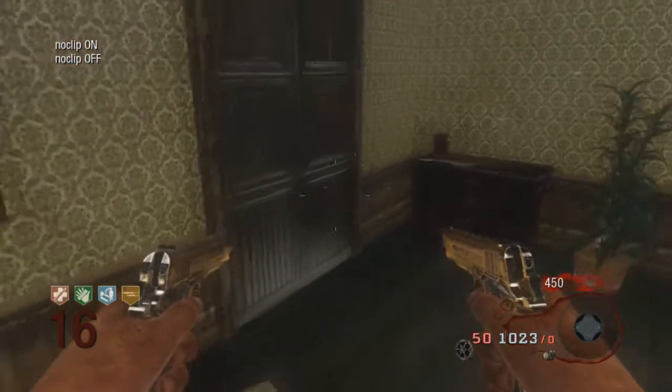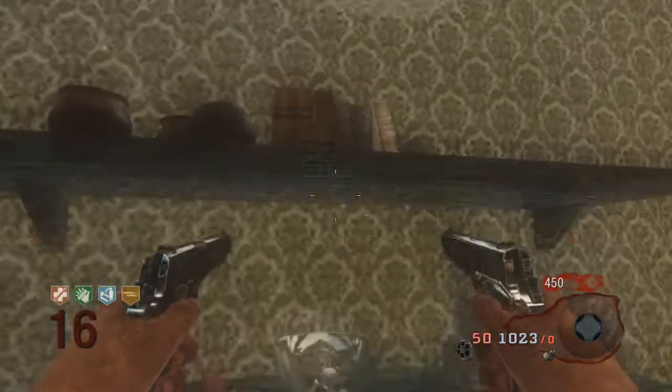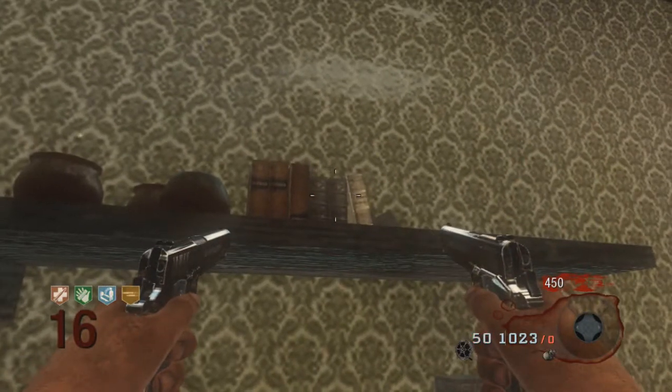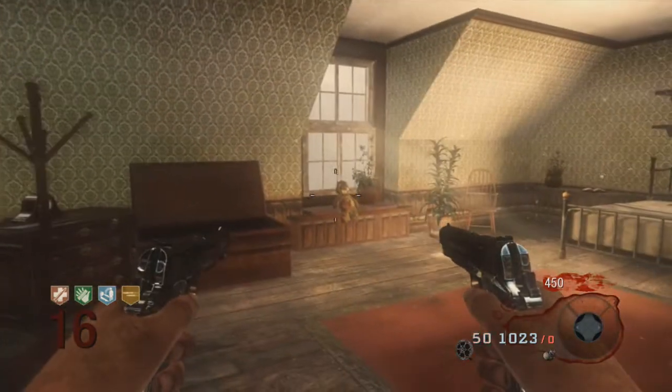There's like a secret room. I think it's Samantha's room, but there's two of them. One's like a good version, and another one's like a dumb — like something looks like someone got freaking murdered in there. You'll see that at the end of the video.